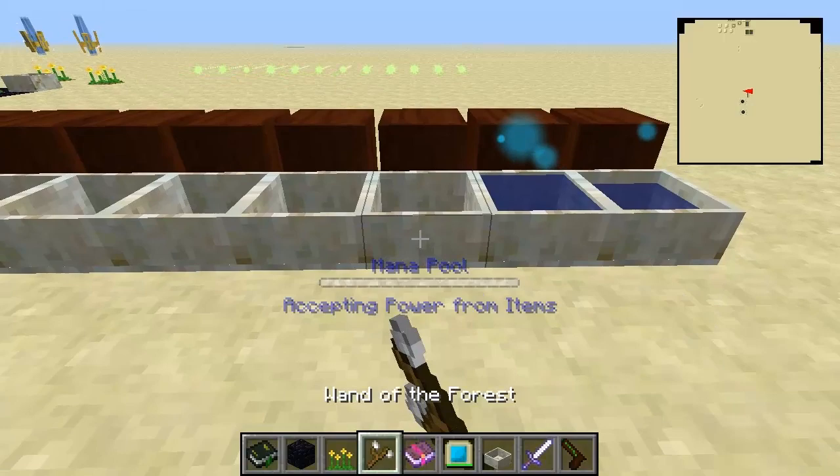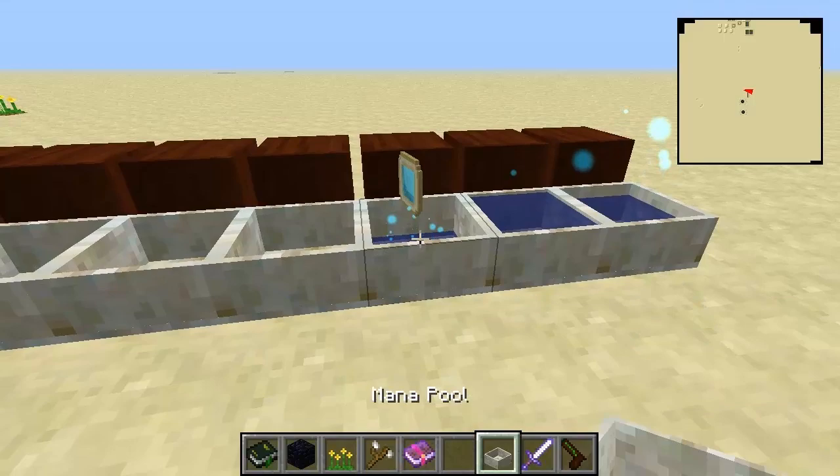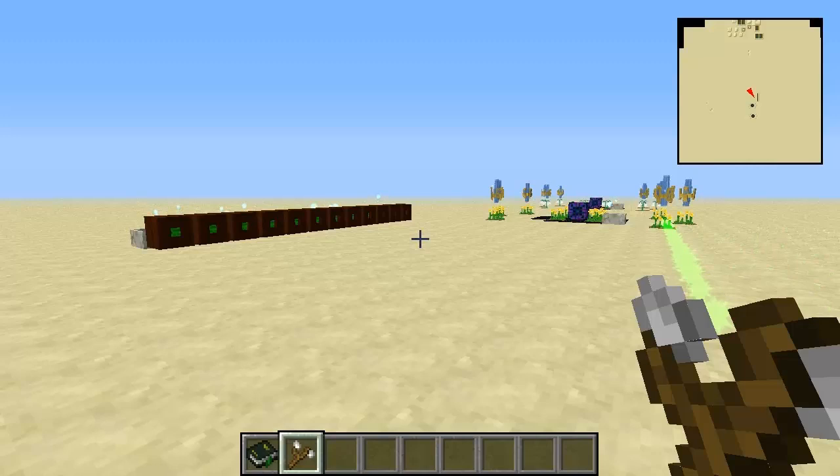Now if you change a mana pool to accepting power from items and chuck the mana tablet on top of it, it will drain all of the power from the tablet into the mana pool. Basic stuff - the mana tablet.